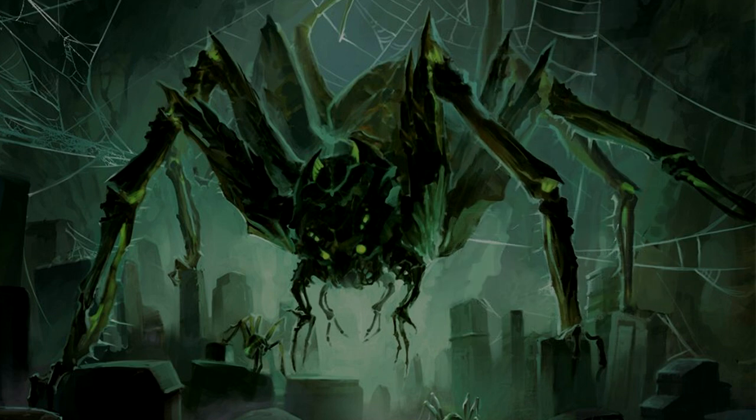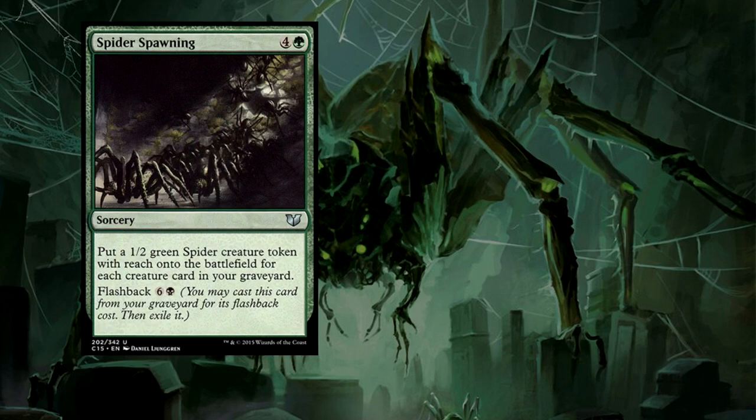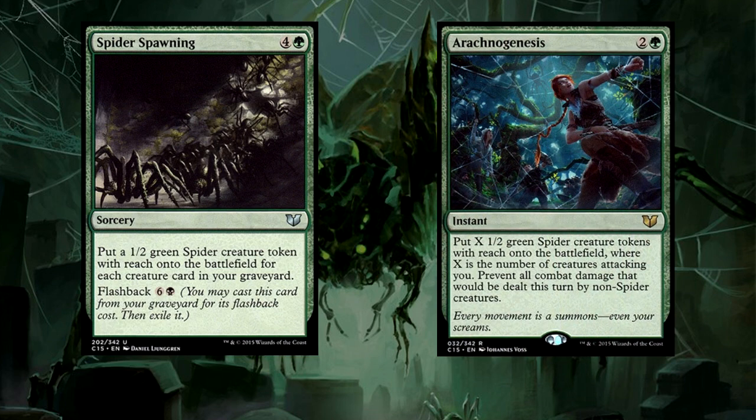Let's make more spiders. Two very useful cards that are pretty common right now and will be great in this deck are Spider Spawning, which will quite literally give you a ton of spiders, and Arachno Genesis from the previous year's Commander product, which will also give you a lot of spiders and has a nifty little fog-like ability. These two cards will give you a ton of little creatures to help make mincemeat out of your opponents.